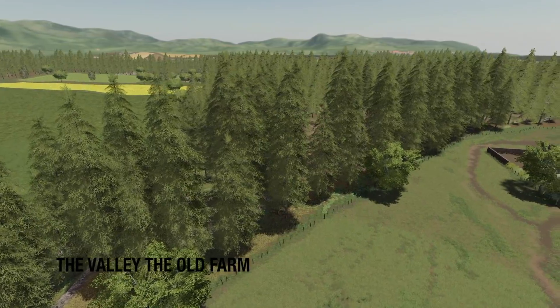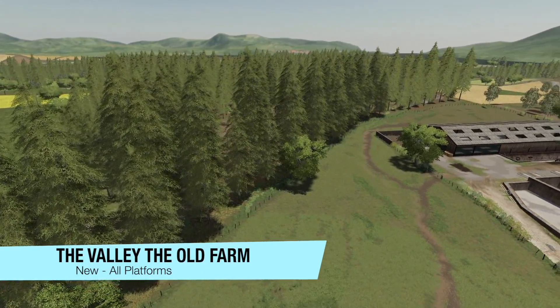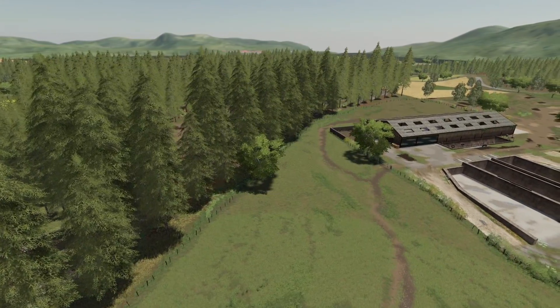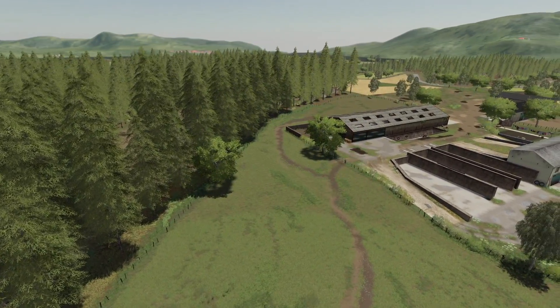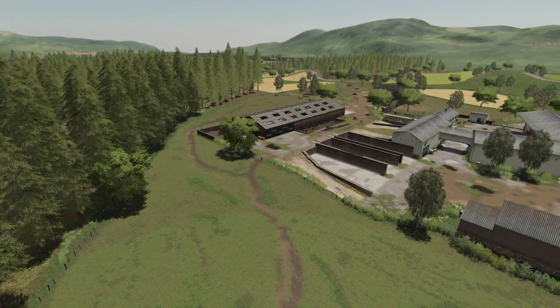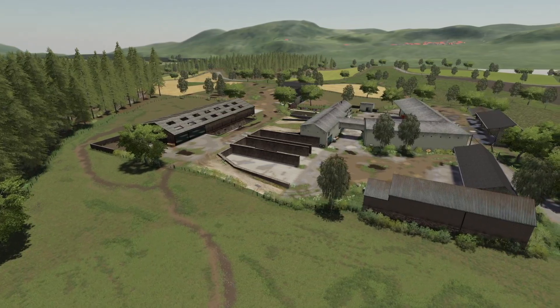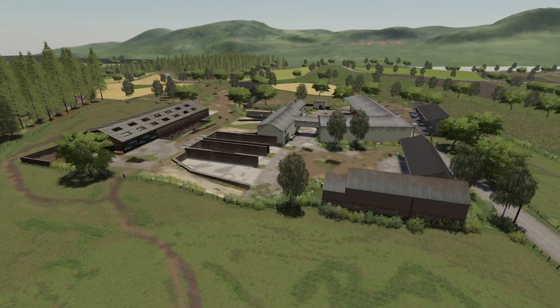First up today we have The Valley: The Old Farm. This is a fictional European style map with over 90 fields. Whether you're doing crops, animals, or logging, there is nothing that you can't do with this map. Super exciting — this was on FS17, it's back for 19, and it is literally better than ever.